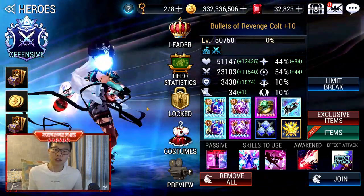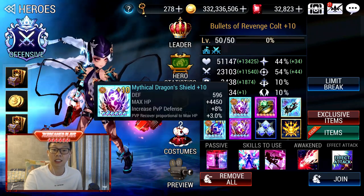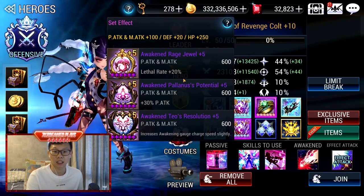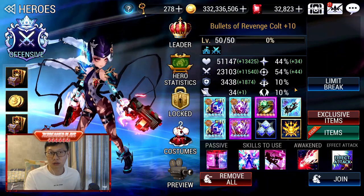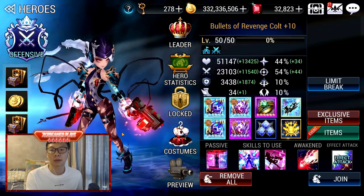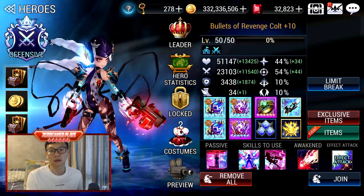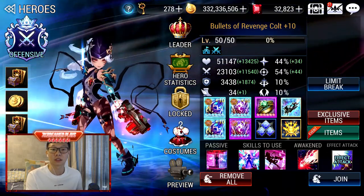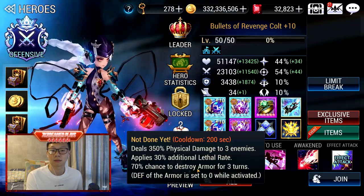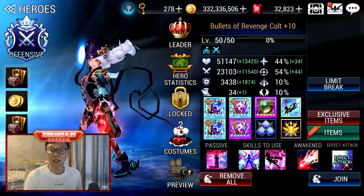Then we have Colt. I'm currently using her in Arena. My basic build is crit and lethal and double HP, as well as defense accessory. You can go to my account if you want to look at the build. Colt is barely used right now, but I'm still using her because I really like her Destroy Armor effect — it's chance-based.